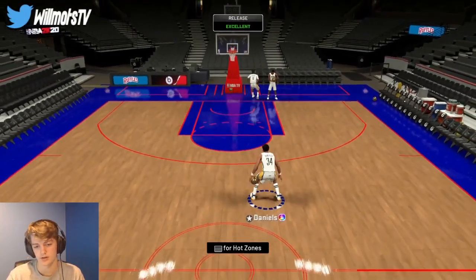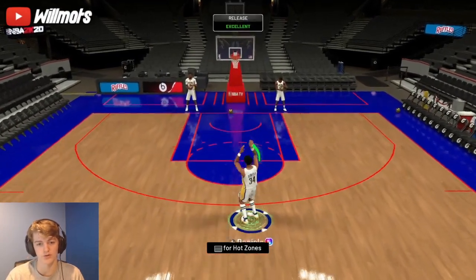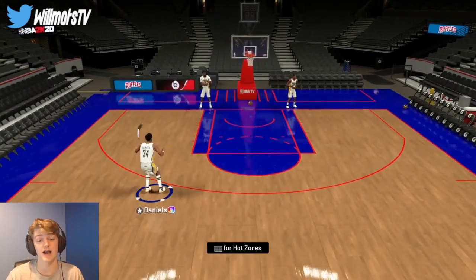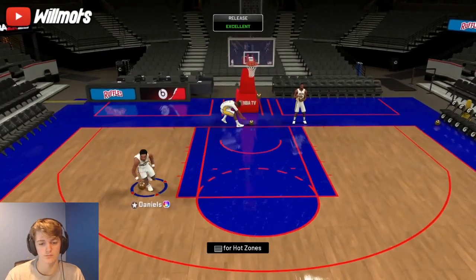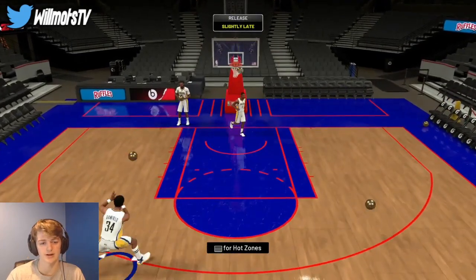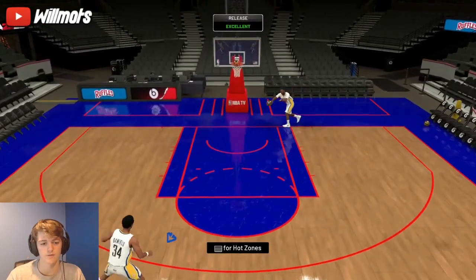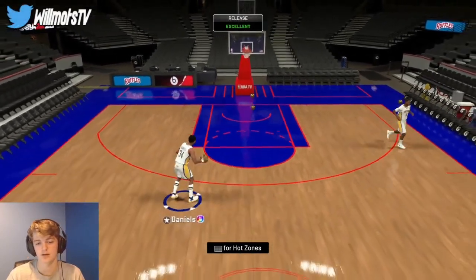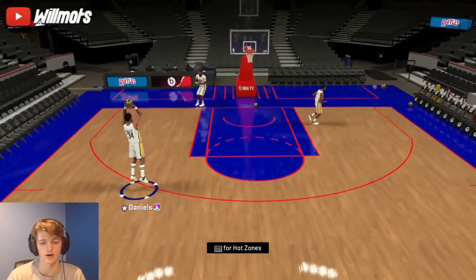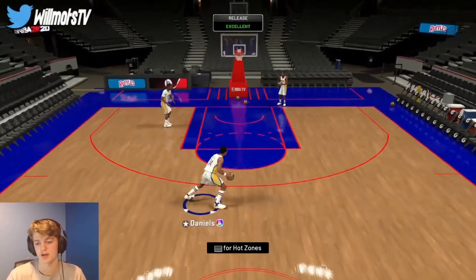This card could be a top-10 power forward. He can speed boost with ease and has crazy dribble moves — moving this fast as a power forward is uncalled for. Let me turn off the meter — I'm hitting them, just gotta figure out the release timing. This is an interesting jump shot; it was honestly better with the meter on for me. I just gotta get used to it.